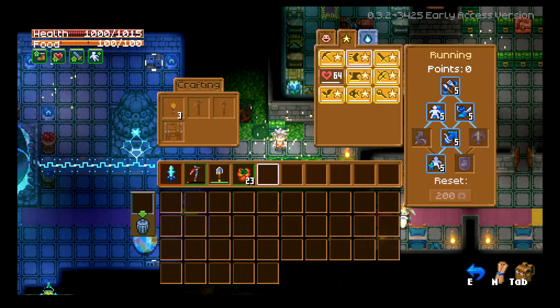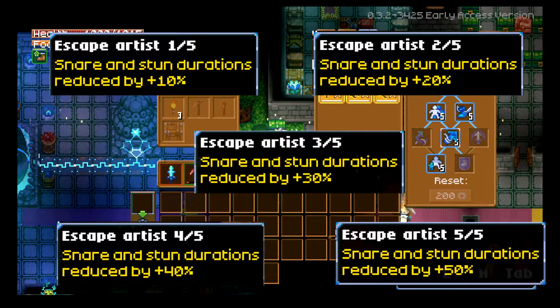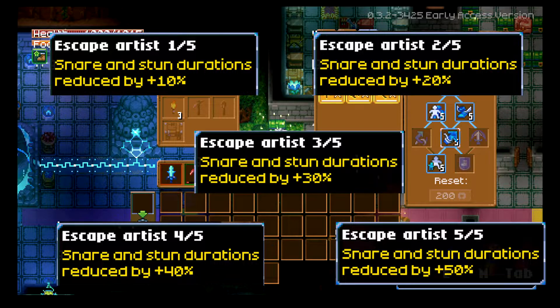Next is Escape Artist — a really awesome one, especially once you get into the worldliness and stuff up there where snares and stuns are ridiculous. This reduces the lasting effects of a snare or stun in 10% increments — 10, 20, 30, 40, and 50%. That is fantastic. Another highly recommended one.